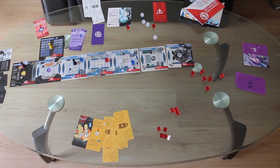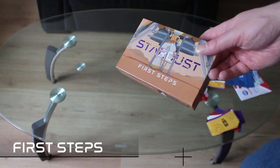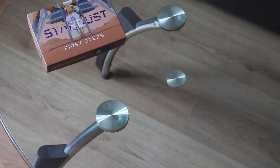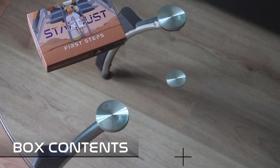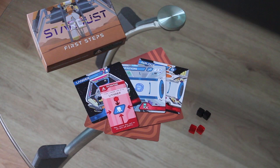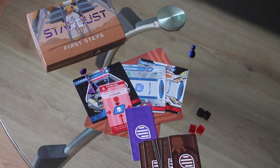Let's talk about the expansion, Stardust: First Steps. It adds three modules: two simple ones you can drop into any game of Stardust, and one major module. The box contains five square Mars cards, three room cards — the lander, the new airlock and habitation cards — a damage card for the lander, two red damage cubes, two black sample cubes, one regular objective card, seven brown Mars objective cards, a flag token, a matching player pawn, reference card and set of six player cards, a punch board with nine chips, and a little red bag.